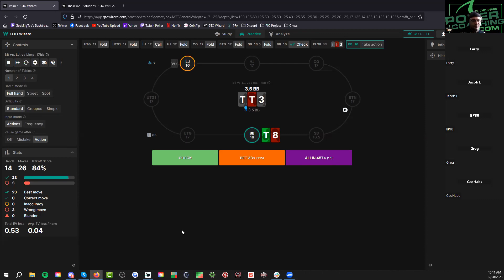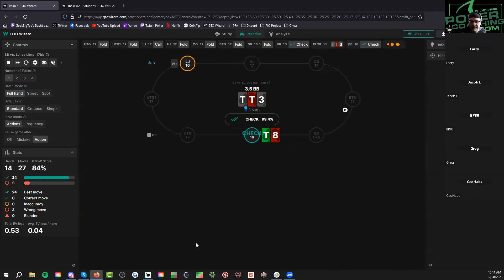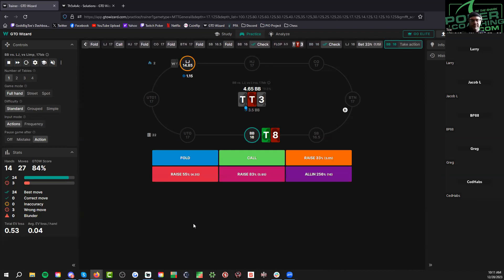Donk shoves? Yeah, I think I just donk shove here. Out of curiosity, give me a hand that isn't this strong — a single pair hand that you're donk jamming here. You ever donk jamming eights, a seven, a three, an ace next hand? If the river wasn't an ace I probably wouldn't. The ace is the more scary thing. For those donk jamming — do you have a single bluff? I would snap fold an ace. You have zero bluffs, zero single pair hands.